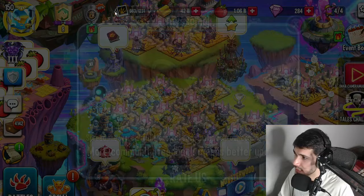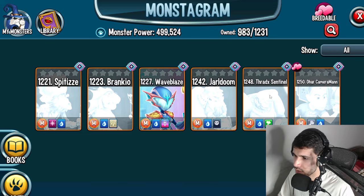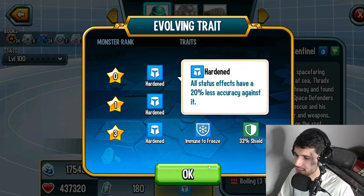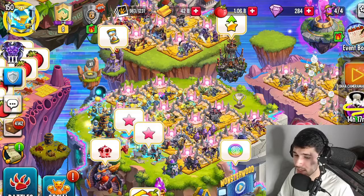Now I want to see if they updated the battle pass as well — and yeah they did. There's a new battle pass, the Tradex Sentinel. I actually saw this in the leaks. He has water and nature element — it's an attacker with shield, poison, and toxin skills. Looking at the traits: he has 30% life shield only to himself. That sucks. Yeah, this monster is terrible guys — don't invest in it. The battle pass monster sucks. The Golden Legends Pass on the other hand, I do like the resurrection block trait, but I'll have to see the skills before I fully decide.